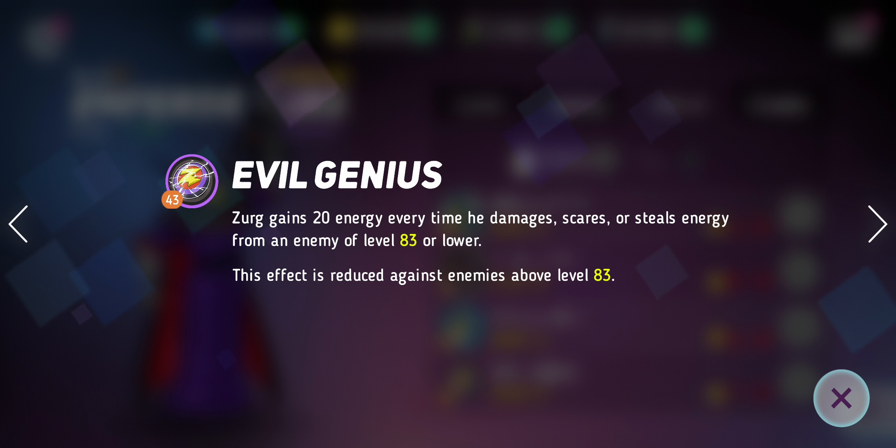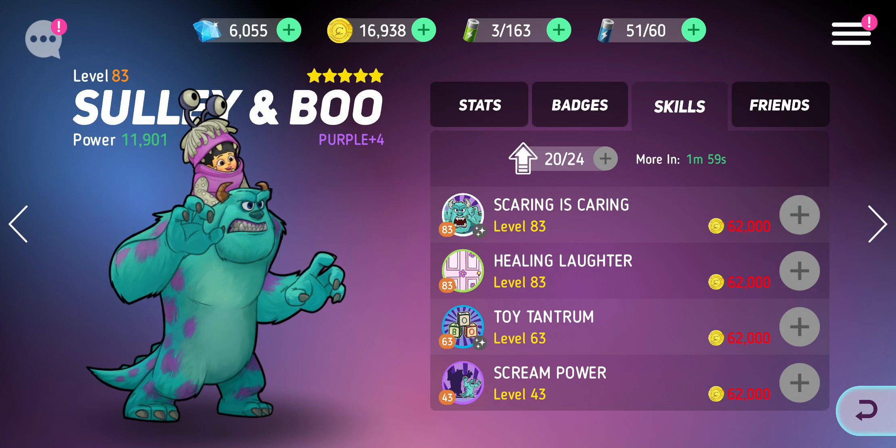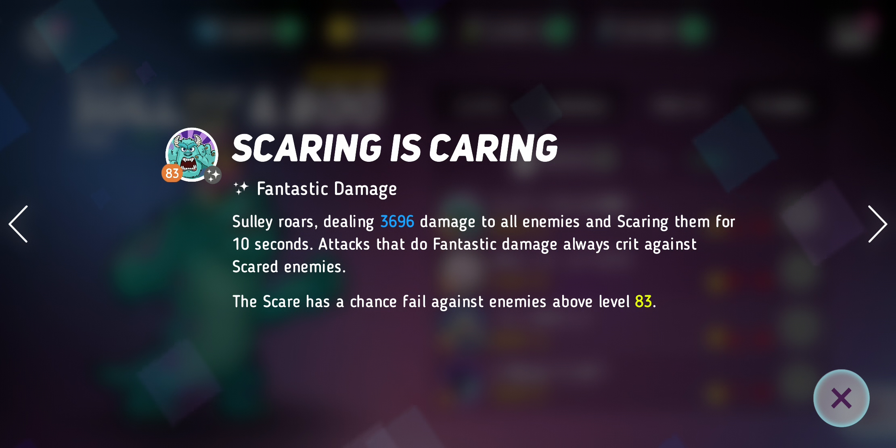If you take it off auto and make sure you never use his skill when there's only one enemy left, you will always have a special for every single round because every time he hits an enemy his energy goes up and you can keep chaining it. You've got to be careful with the timings and not do it when someone's nearly dead. Then we go on to Sully, my favourite tank. His first move scares everyone, and you shouldn't really play this game on auto because you can time stuff. Use Sully's roar to scare them, then use Zurg's machine gun — crits — so they're scared and taking a load of damage critted by every single one of Zurg's shots.